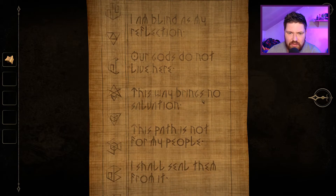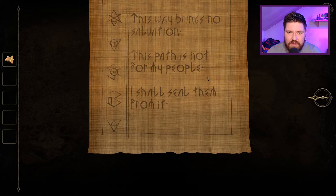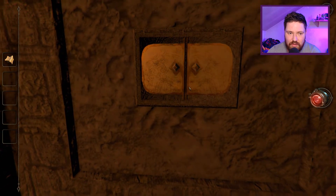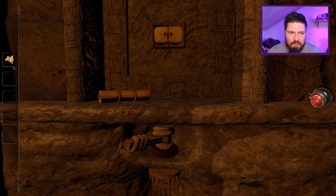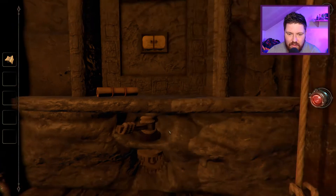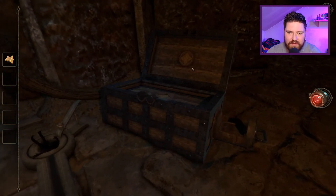'I am blind as my reflection — our gods do not live here. This way brings no sol— solution? This path is not for my people — I shall seal them from it.' What does that do? That just looks like it's supposed to rip something in half. Does it go in there? No — as always with these games I need to check every item: make sure I can't open it, spin it, twist it, bop it, flick it. We'll put it in here because that's the only thing I've seen with this star shape.